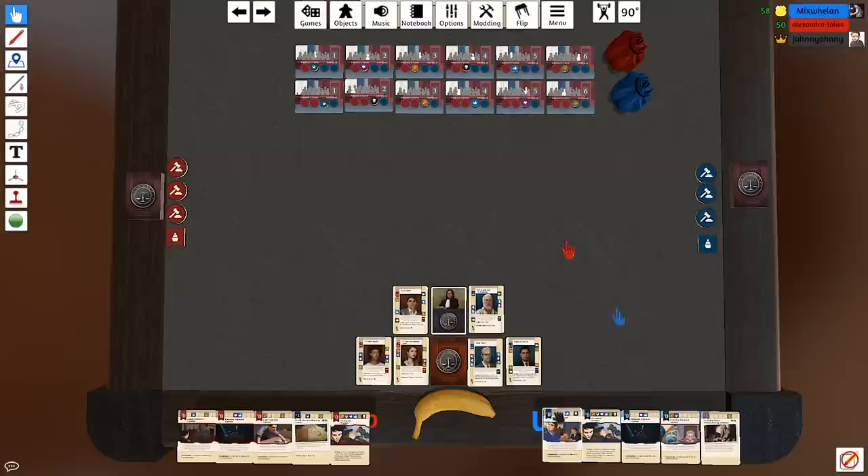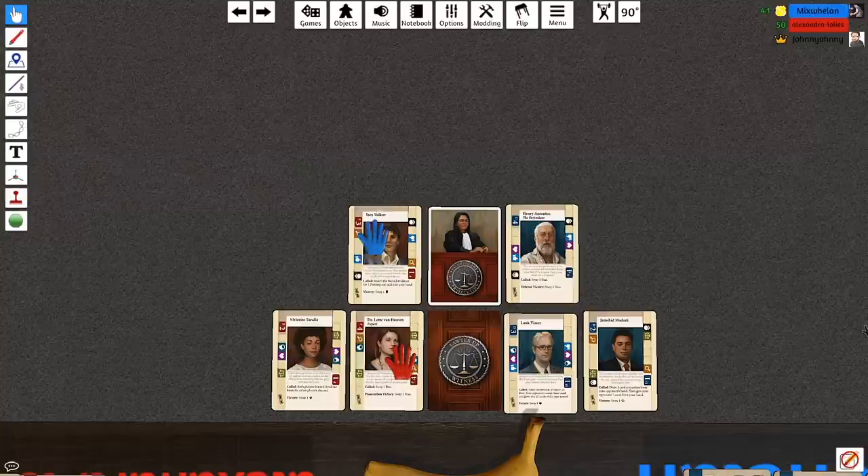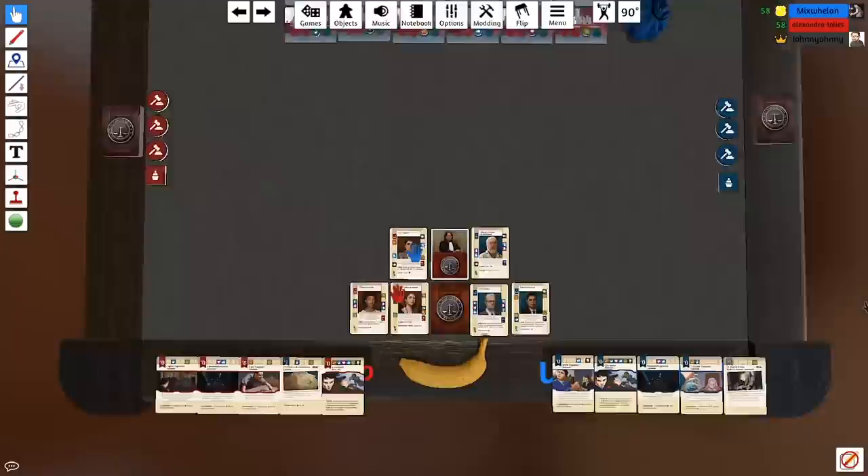The court is now in session. As the prosecution you start with the judge's favour — this little card here in red — which means you get to call the first witness to the stand. You can call any witness you like, but if you call one of your red witnesses you will start with a better score than me.